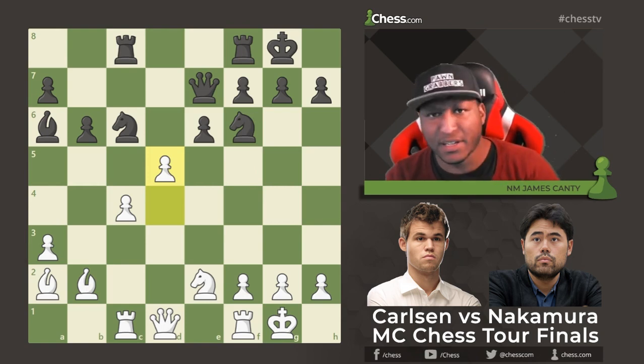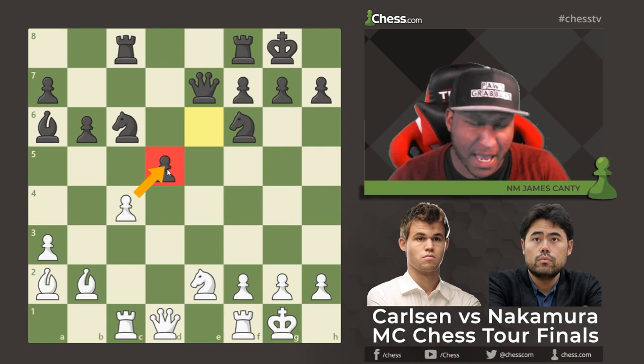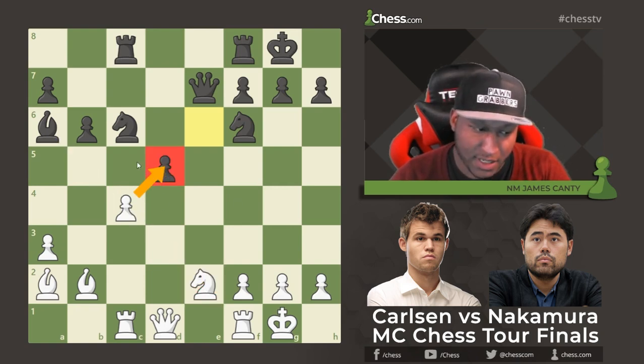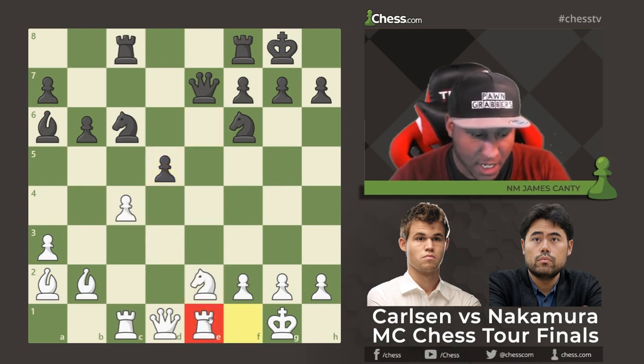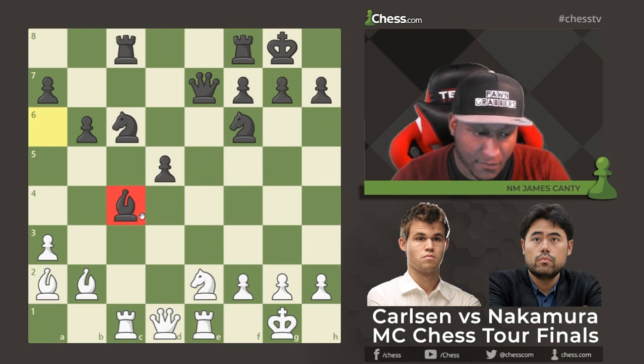d5 is played and things get crazy — e takes d5, and instead of taking back immediately Magnus played Rook e1, which is the best move. Taking back immediately is a fatal error due to Bishop takes e2 — just loses outright. Rook e1 is better, with intentions of Knight f4 and Knight g3, maybe going to f5. Then Bishop takes c4, sacrificing the pawn.